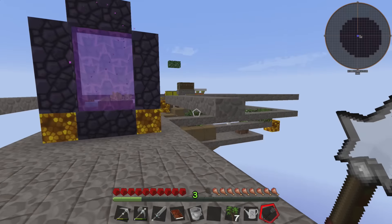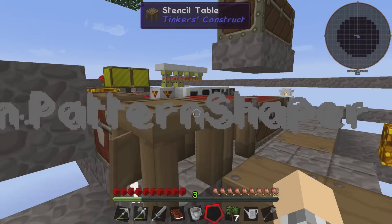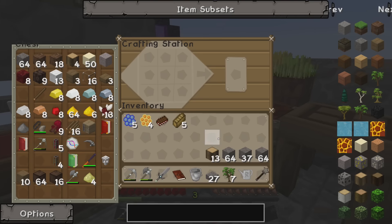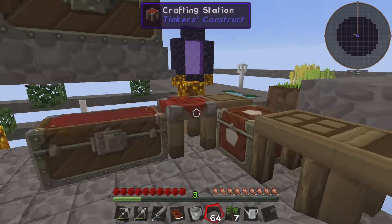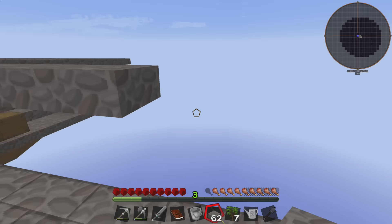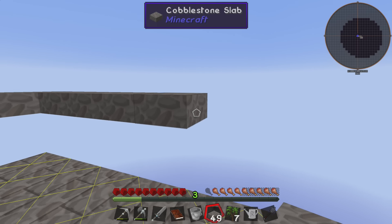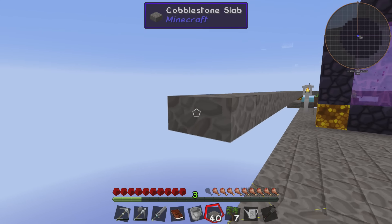We need to block it off so they can't get out without my say so, and we can do that using some more cobblestone slabs. This is not the perfect plan and I never claimed that it was. I says to myself — we need some monsters. Myself said why, and I said well, we're gonna have to get some monster bits eventually. String would be nice, bone meal would be nice.